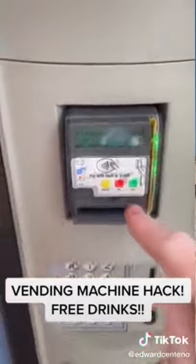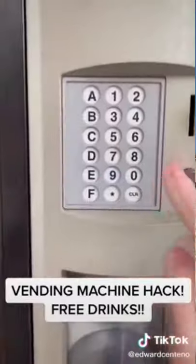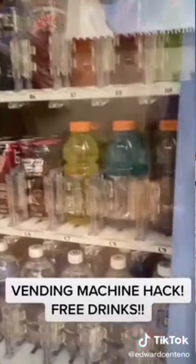So what you're going to do, you're going to come to the keypad and press a simple code to go to maintenance mode, and it'll let you get any drink you want. The owners of the vending machine do this to get their drinks if they want.